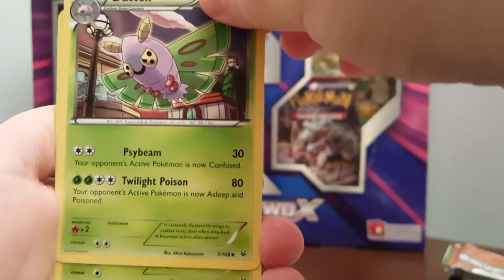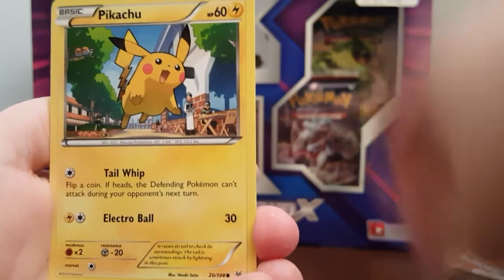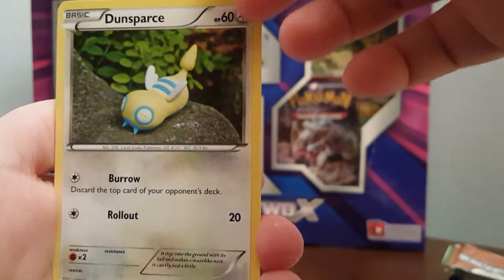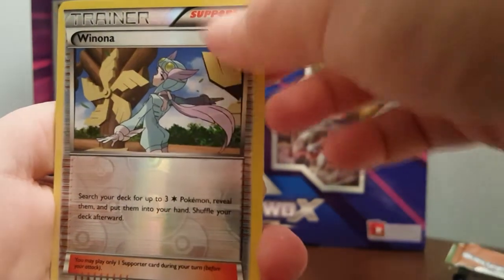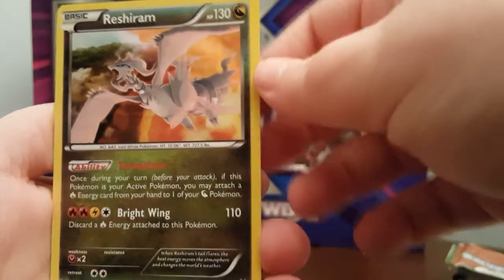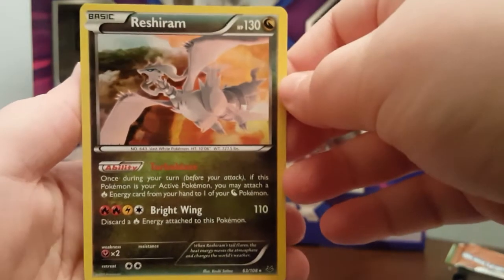We have a lot of good stuff: Spirit Link, Special Energy, Dragon Energy, Dusknoir, Dustox, Malamar, Pikachu, Pikachu, Voltorb, Unown, Pidgey, Minccino as our reverse, and Reshiram as our holo. Yep, holo — actually that's a nice card.